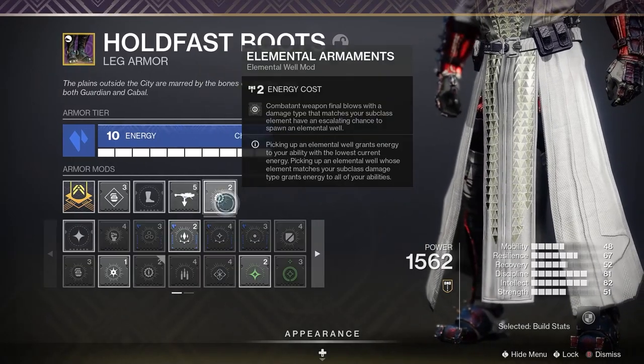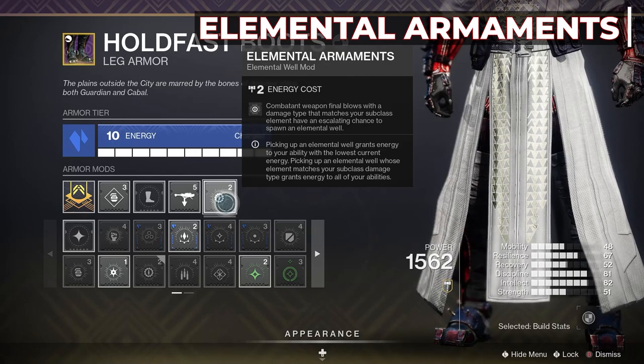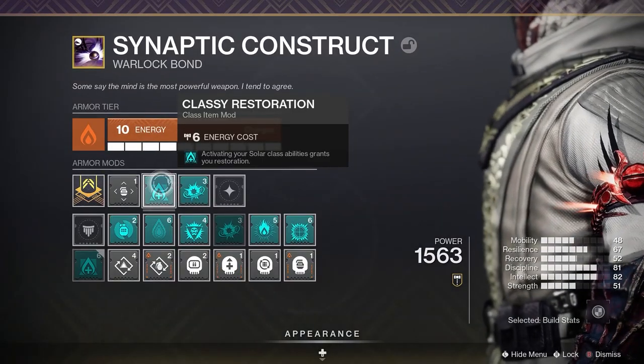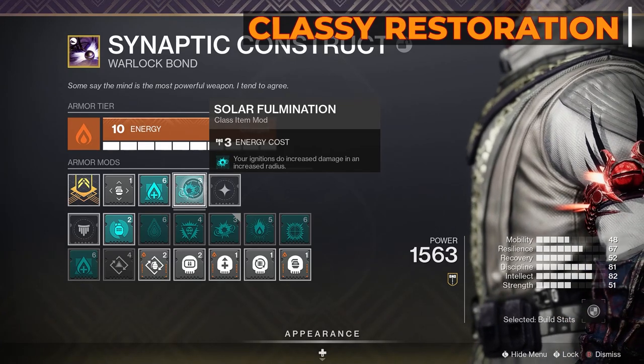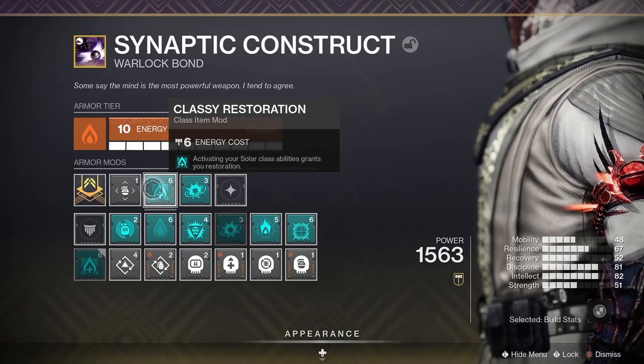Moving on to the legs, I have a Rocket Launcher Scavenger and Elemental Armaments to generate Solar Elemental Wells with Solar Weapon kills. Moving on to the class item, I went with Classy Restoration and Solar Fulmination, both from the Seasonal Artifact — only available for Season of the Haunted.